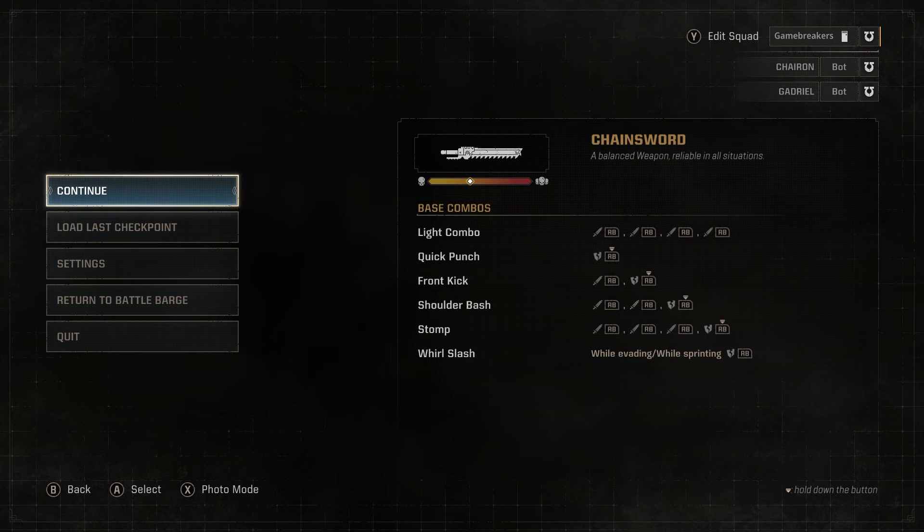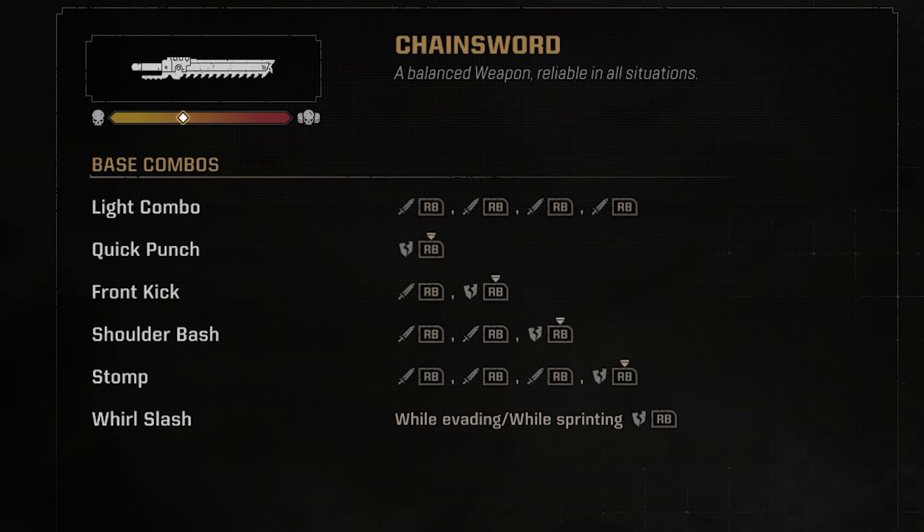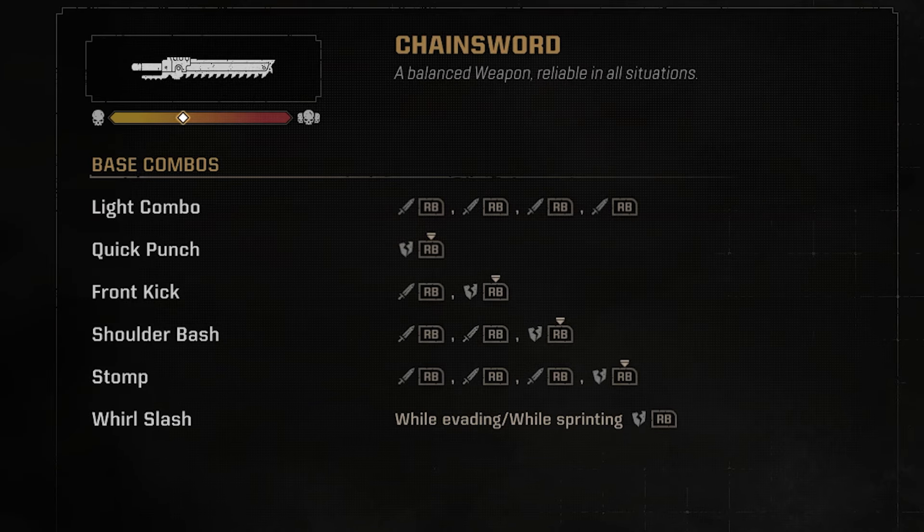Melee combos can be used to enhance your attacks, and there are several combinations that can be executed. Some examples of combos are on your screen now.